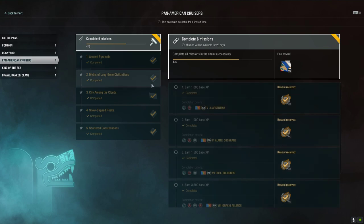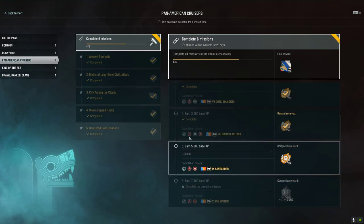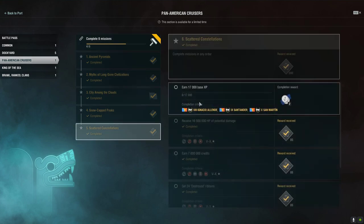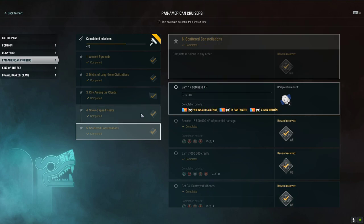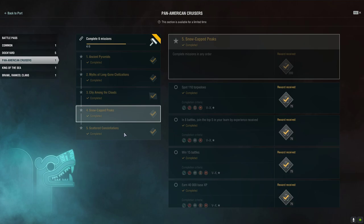Yesterday I finally completed the entire list ahead for the Pan American Cruisers combat missions — doing the fourth and the fifth pages. That means I'm going to collect all of the Pan American tokens, which I'm going to need to spend before the end of update 12.3.